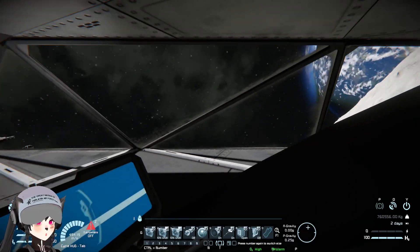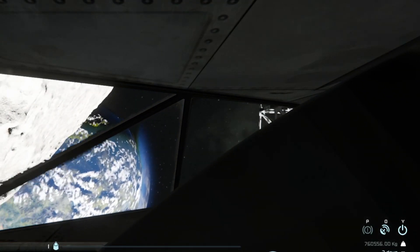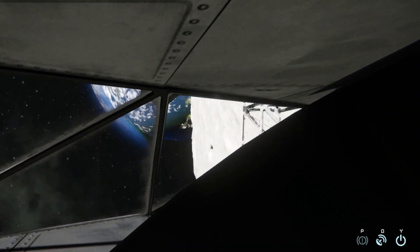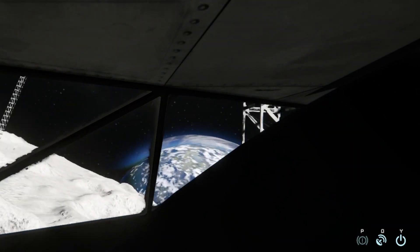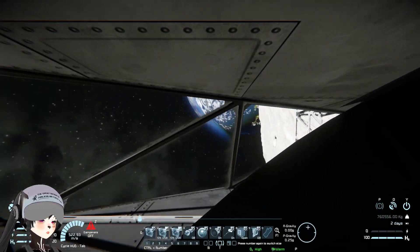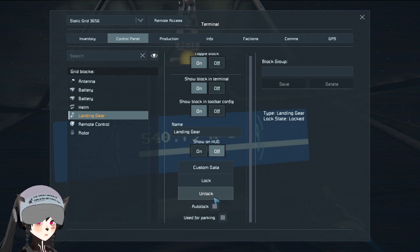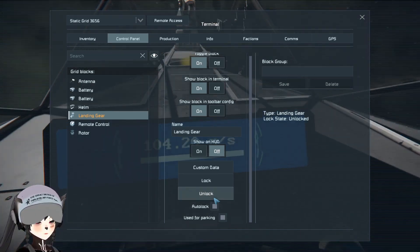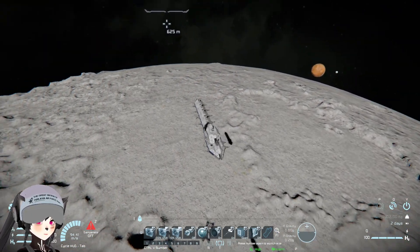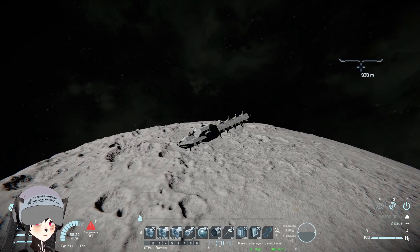Look at that velocity. Alright, I'm going to release the ship now. By the way, the part the arm is grabbing will be destroyed when you release it, but you can put a single unwelded light armor block — disposable — on the ship attached to the arm. Alright, here goes — make sure you get the timing right.